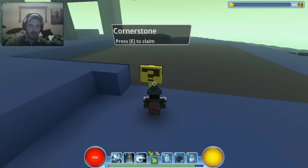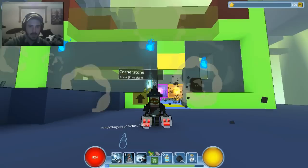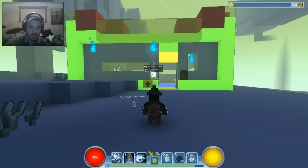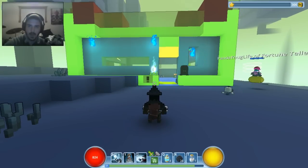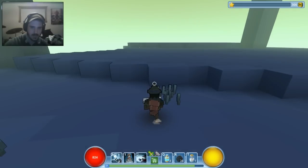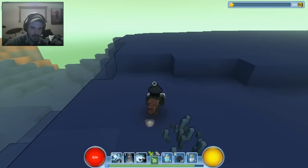These right here are cornerstones. When you hit E to use a cornerstone it brings up your house. That guy triggered it for me — I think he did it to be a little troll. When we find another cornerstone I'll show you my house. I'm trying to slow down a little bit while I explain this stuff so nothing moves too quickly and you don't miss anything.